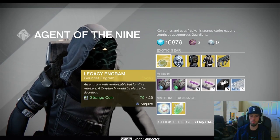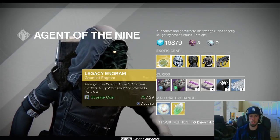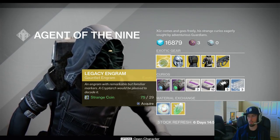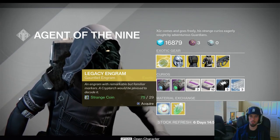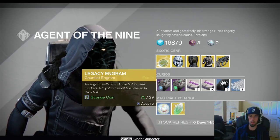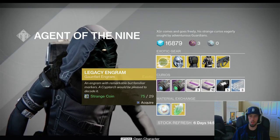Alright, so to get started, the Legacy Engram is just a year one armor piece or weapon, and this week he is selling the Gauntlets. I do not believe in paying 29 strange coins for it. Now if it was an Exotic Engram, you could stock up for an Engram opening video, something like that. But for this, there's really no purpose. If it was an Exotic Engram, it could drop up to 400 light. This will not — I think it drops up to 170 light.